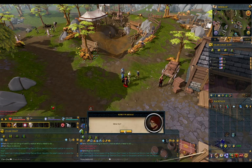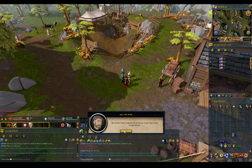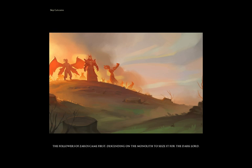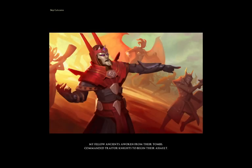This is the only one time I trust Zamorak. But if Azandra is gonna attack the Monolith, he failed so hard even trying to take the crown of Zamorak — he's not gonna be able to do anything at all. The followers of Zamorak came early, descending on the Monolith to seize it for the Dark Lord. My fellow ancients, awoken from their tombs, commanded traitor knights to begin their assault. But the world was still to come.